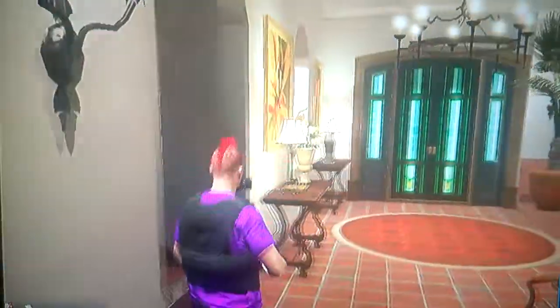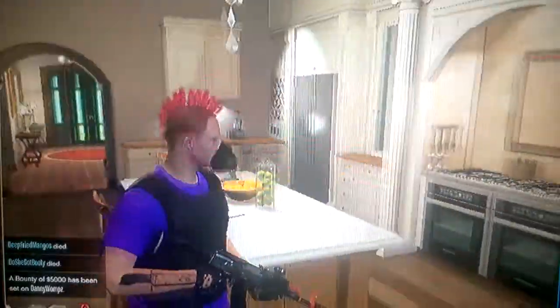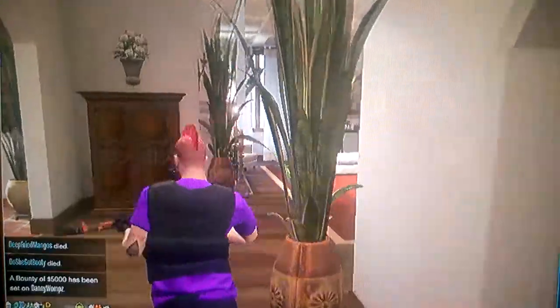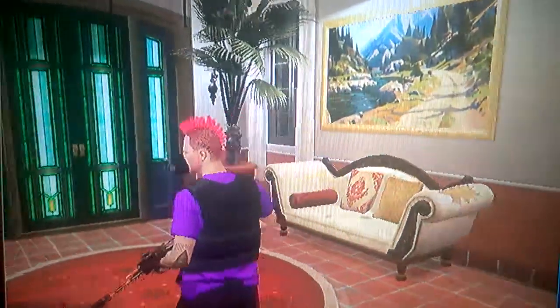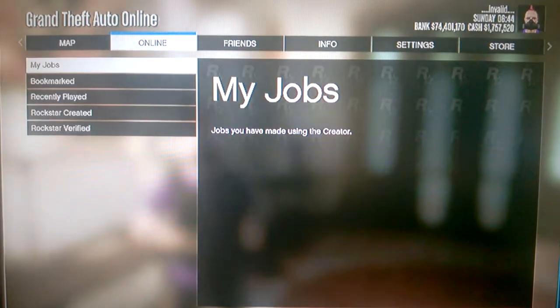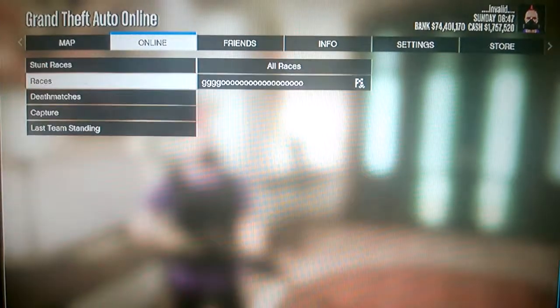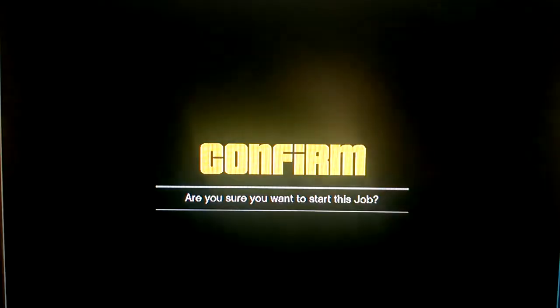I managed to get the trigger down in the house. I'm not going to reveal my secrets — good luck finding it — but there is a spot in here where you can put a trigger down so you can spawn yourself back into any interior you want. I got these — let me go to Franklin's house.